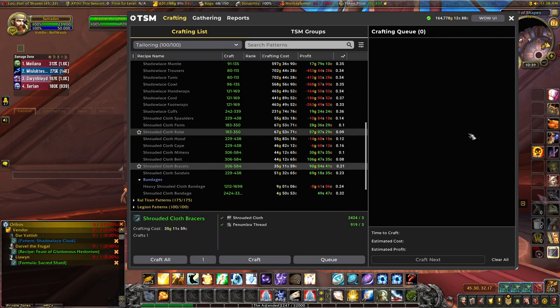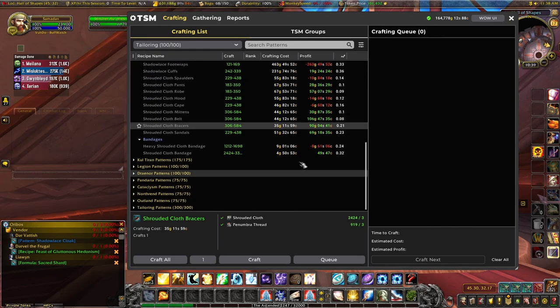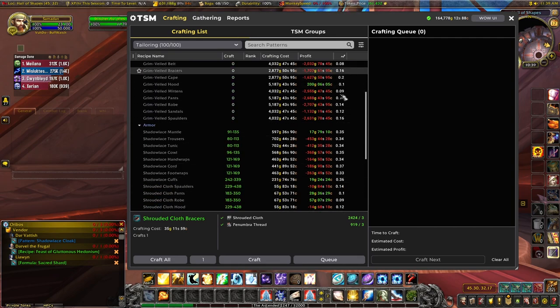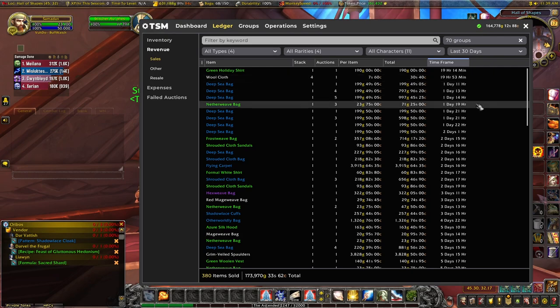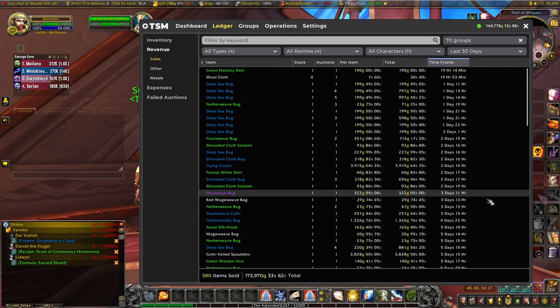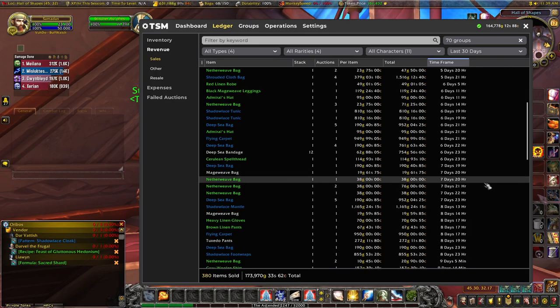What works really well with tailoring is having all the other expansions maxed out, because if you can sell shirts, bags, and other items from all the different expansions they do still sell. I'd highly recommend leveling up everything over time — it takes a long time but it's worth it. Looking at my sales over the past 30 days: Deep Sea Bags, Netherweave Bags, a few Shrouded Cloth Bags, Hexweave Bags, and occasional cosmetics like the Azure Silk Hood and Green Woolen Vest.